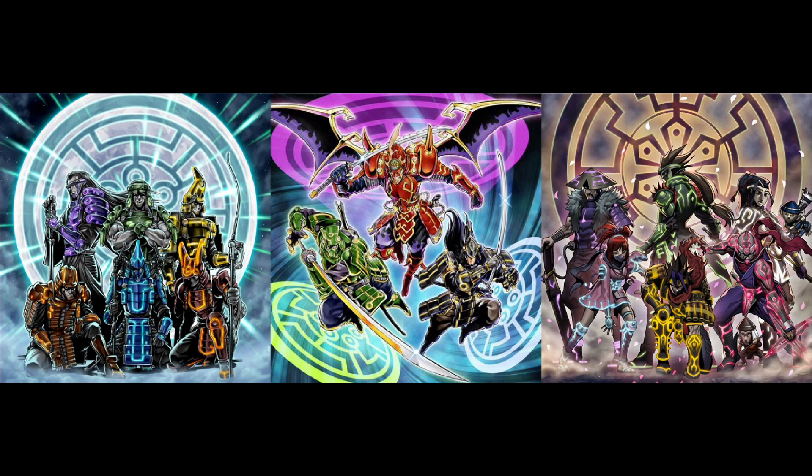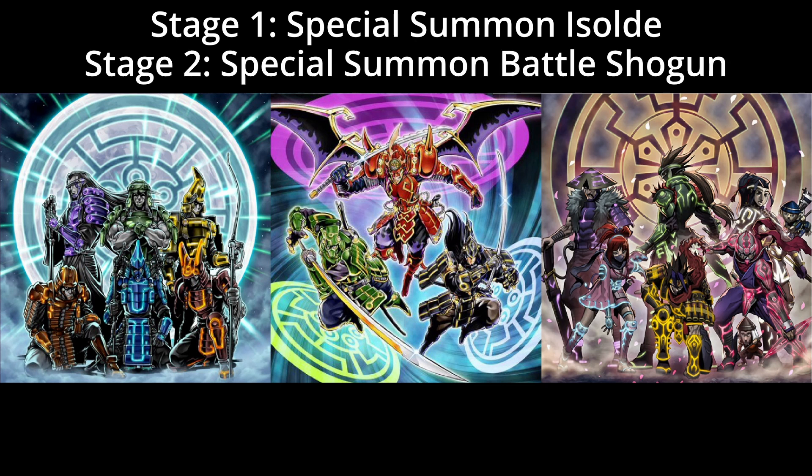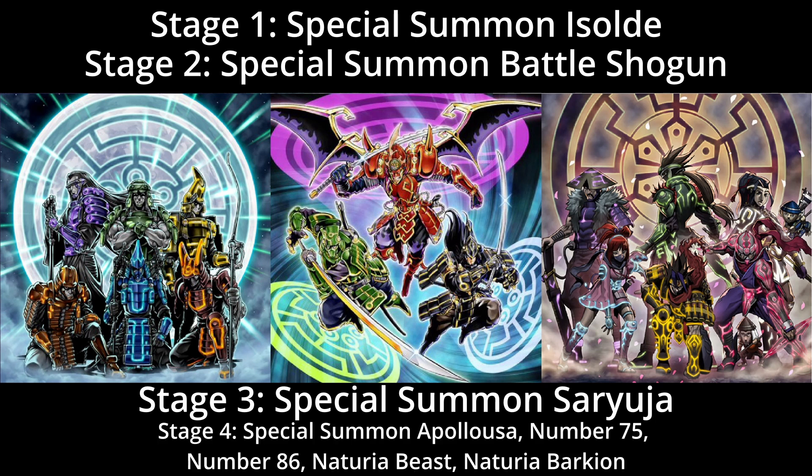So the first of the 4 stages is Special Summoning Assault. Stage 2 is Special Summoning Battle Shogun. Stage 3 is Special Summoning Saru Yuja. Stage 4 has multiple steps, and they are Special Summoning Apollosa, Number 75, Number 86, Naturia Beast, and then lastly, Naturia Barkion.